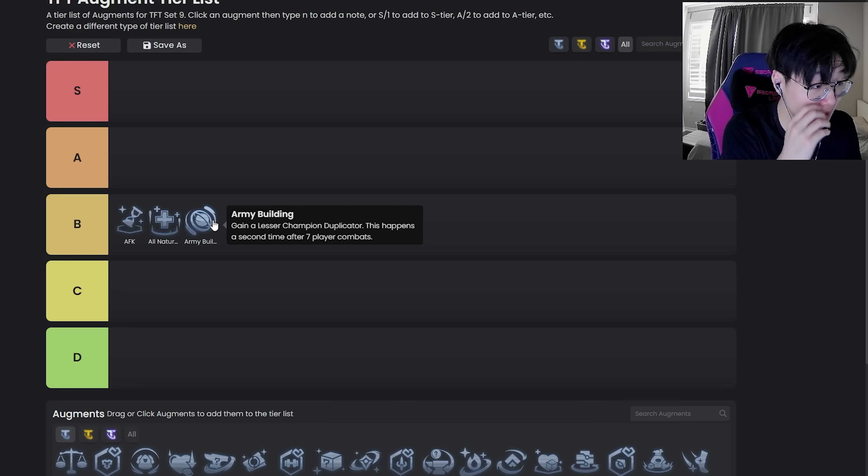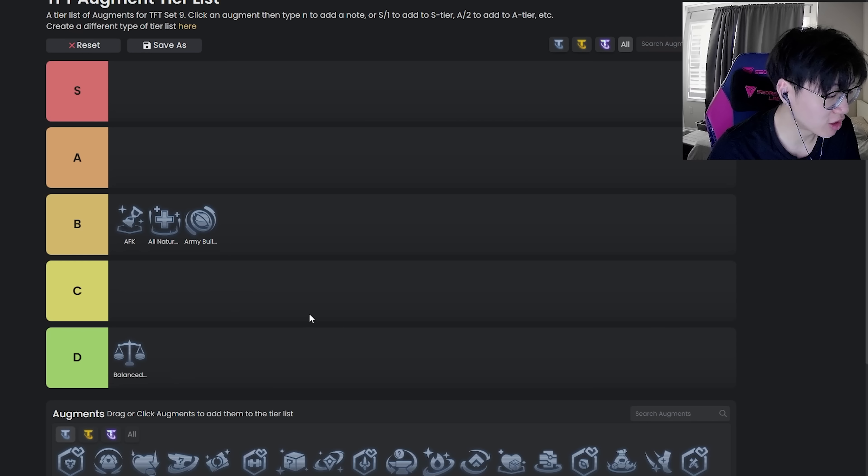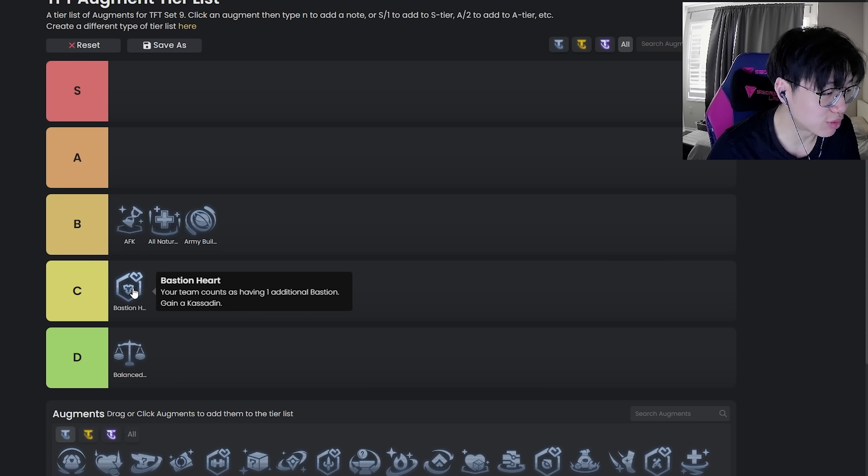Army Building is also B tier, probably mid-tier B. You often want to take this on 3-2 because that one eco immediately helps — say you have a pair of a three-cost that you want to upgrade immediately. You'll get another one later on. If you're rerolling a three-cost like Lissandra or Karma in the current meta, it can be good later on. If you get it on 2-1 it's not that good, but on 3-2 it's pretty strong. Balance Budget is straight up garbage — never take it.